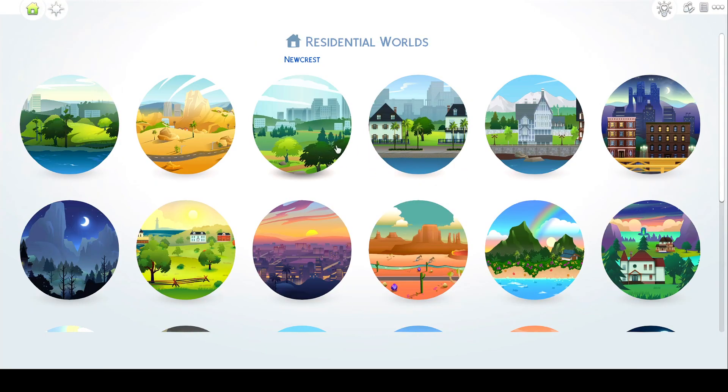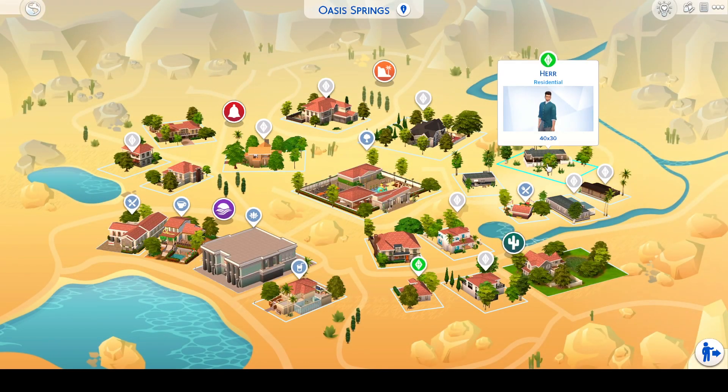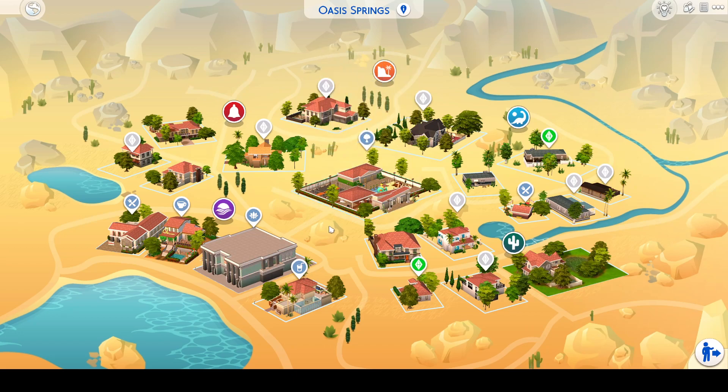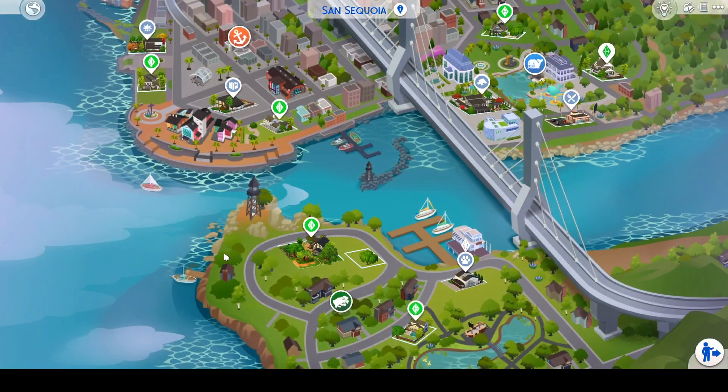With the played households in each of these worlds, they are new from my completed save — the very first version of it. The played households are new from my version one, because all of the ones that aren't played are from my version one. And then each of these parks — most of the parks I have put in splash pads and made sure to accommodate some infants here and there as well.